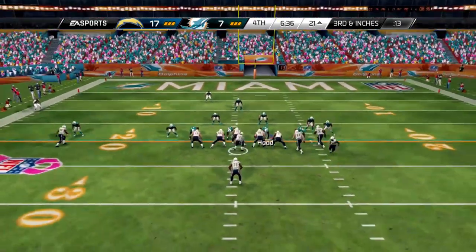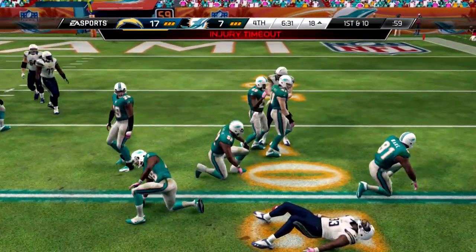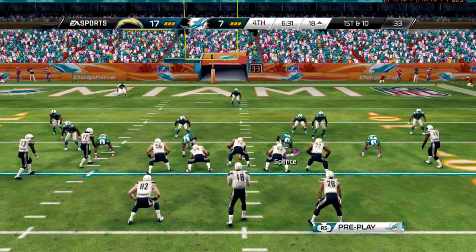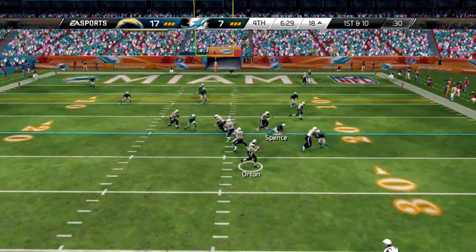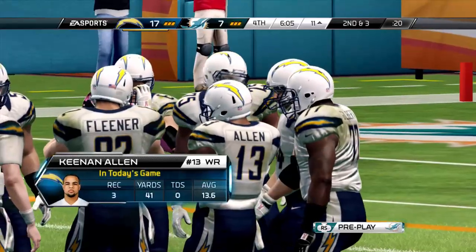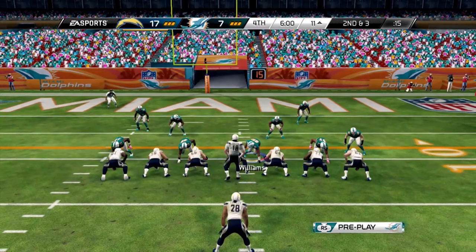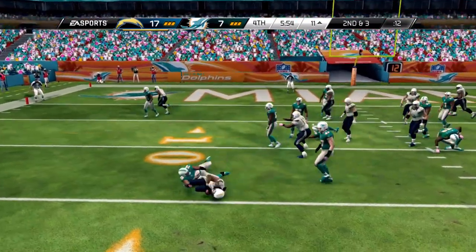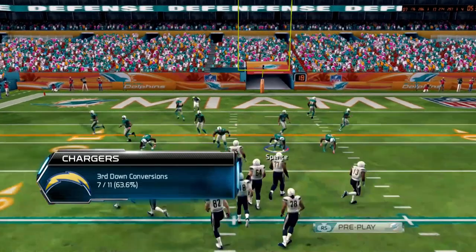We need a big turnover to get back in this game. Jackson gets the ball and breaks a tackle but somebody gets injured on their side. First and ten with six minutes and 30 seconds left — we need a turnover. Orton looks and finds Allen, who grabs it and almost gets out of bounds — three receptions for 41 yards for Allen today.